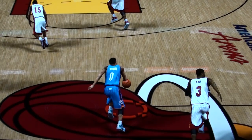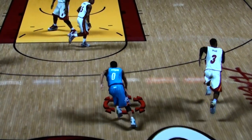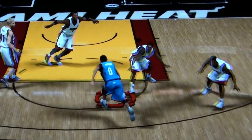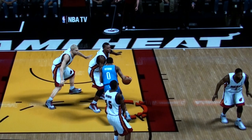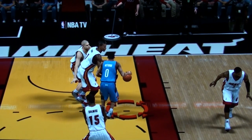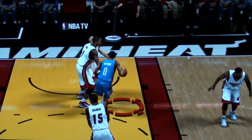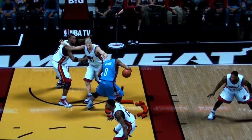As you can see, Westbrook — this is the computer — bringing it up court. He gets into the paint here and Bosh bodies up on him, so you would think he had nowhere to go. Battier is right behind Bosh, so Westbrook really has nothing here inside the paint. But as you can see, Westbrook pushes Bosh out of the way, and Bosh gets slid right under the basket.